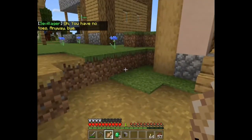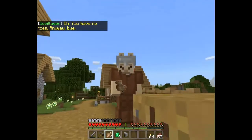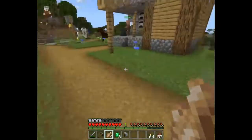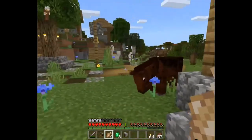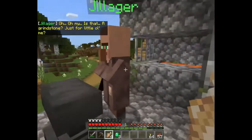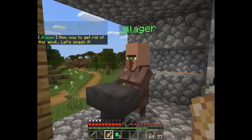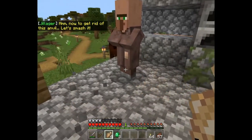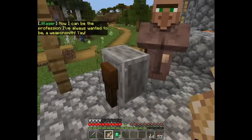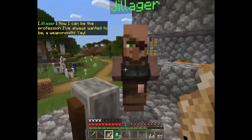Bye! You have no toes anyway. I don't - I have hooves because I'm a llama. Look how pretty they are! Oh, why is that a grindstone just for little old me? Now to get rid of this anvil - let's smash it! You got magic powers! Now I could change professions - he changed! Yay!